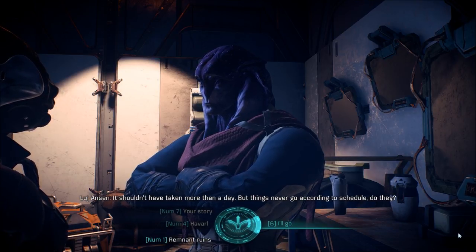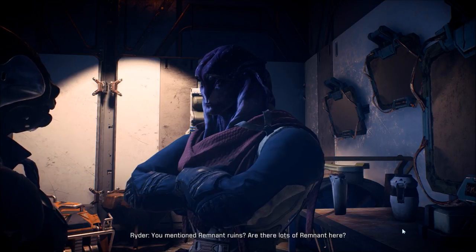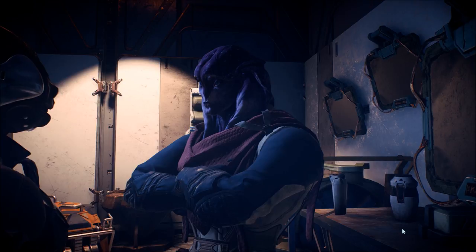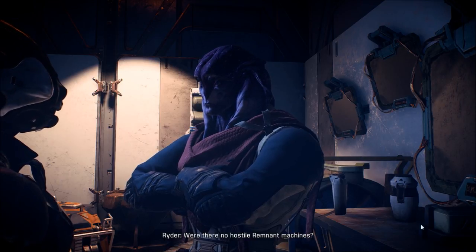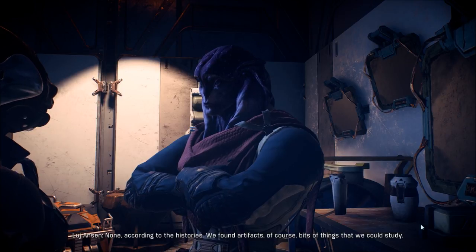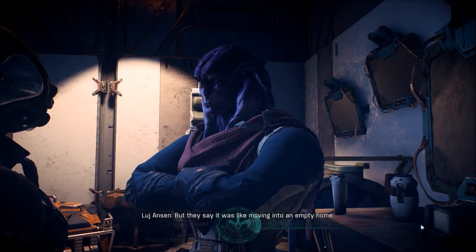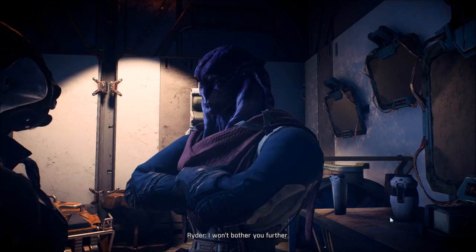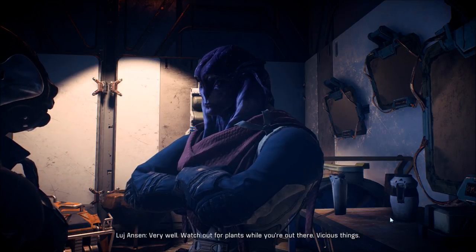Tell me about Havarl — you don't seem to like it very much. Havarl's other regions suit me just fine, but here — I don't do well in this fierce wilderness. These shelters don't keep you safe — woke up this morning and found a thorny vine wormed its way into my bunk. I'm stranded here because a branch pierced my shuttle's power core. So what's your story? Kieran's team found some Remnant relics while digging around the old ruins — I was sent to collect them for the repository. Shouldn't have taken more than a day, but things never go according to schedule. Tell me about Remnant ruins — yes, we think the ruins were part of a vast Remnant complex with hallways both above and below ground. Generations ago our people took shelter in what we found here — that's how Palev was established. According to the histories there were no hostile Remnant machines — it was like moving into an empty home. Very well — watch out for plants while you're out there, vicious things.